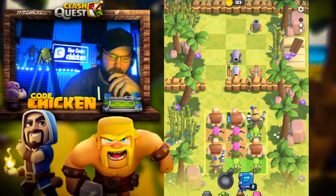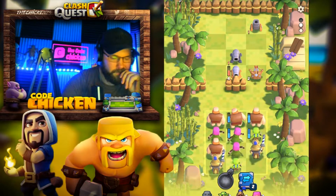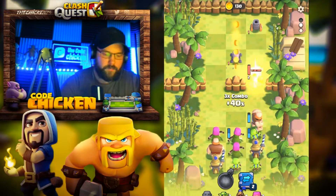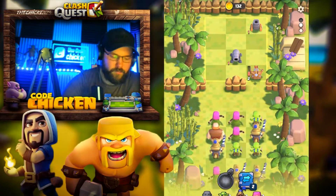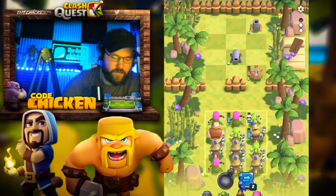Okay, Princey's gonna die, so let's throw him out. Now the Goblin's gonna die. Let's go Giants. Not too bad. Oh my god, man, those mortars are just absolutely devastating.